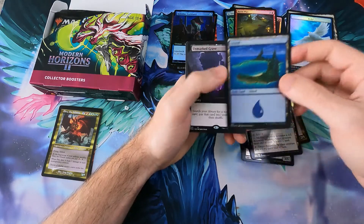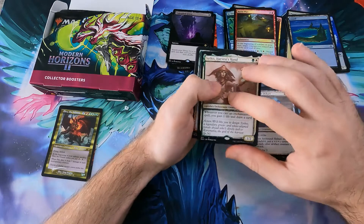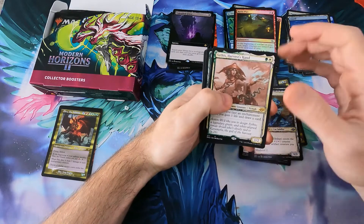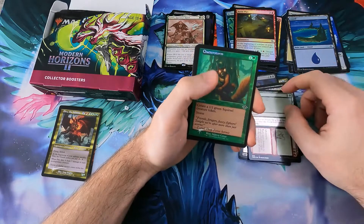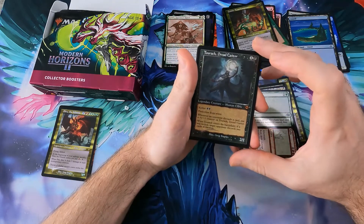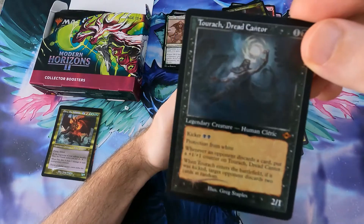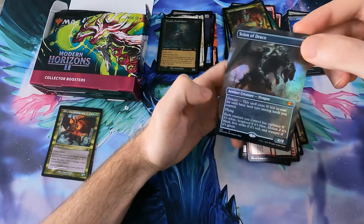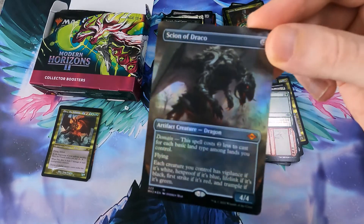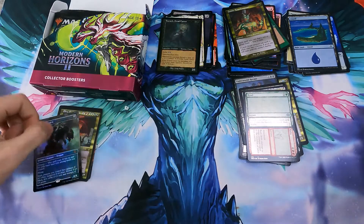Another bird token. Misiones Factory foil, an Island, Unmarked Grave alternate art - this one should be quite good. Harvest Hand - should be a good one. Goblin Archaeomancer - good one. Turaj, Dread Canta - nice one. And then we got the Niv-Mizzet Reborn alternate art foil - this should be your value card, and it looks absolutely fantastic.